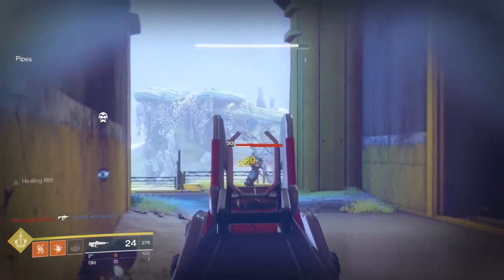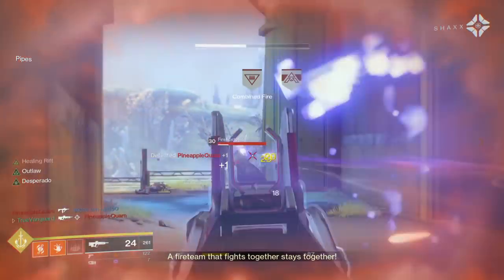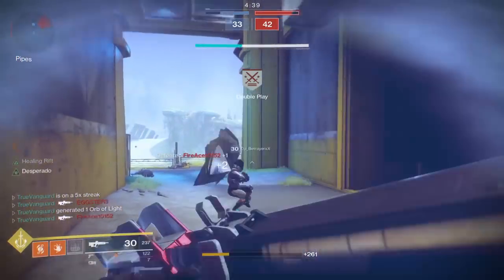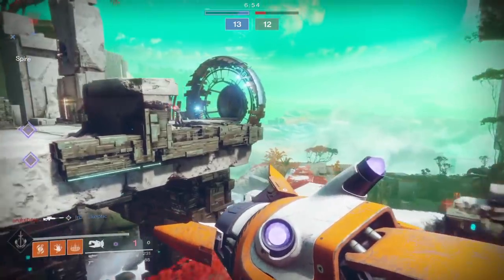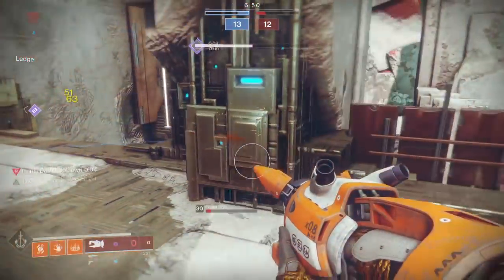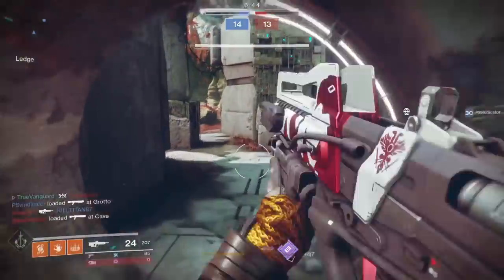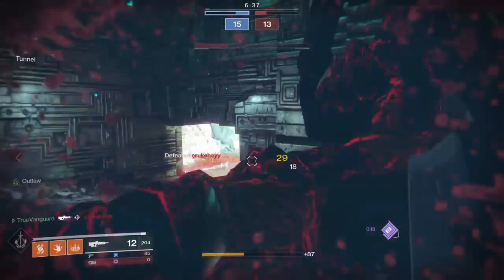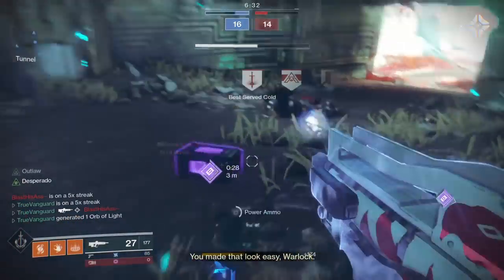I really enjoyed coupling this pulse with an energy sidearm like the Rattler, then using the Tractor Cannon for some cheeky super denials. It would also couple well with an SMG or a hand cannon in the energy slot. One of the things it's got going for it is that it's legendary — not exotic — so it doesn't require you to sacrifice an exotic slot the way a Vigilance Wing or Graviton would. That means you can run an energy exotic, a power weapon exotic, or maybe an Acrious if you're a tryhard PvP player.